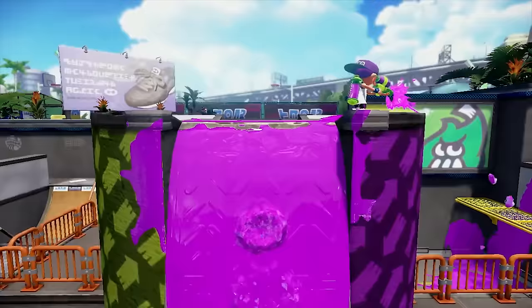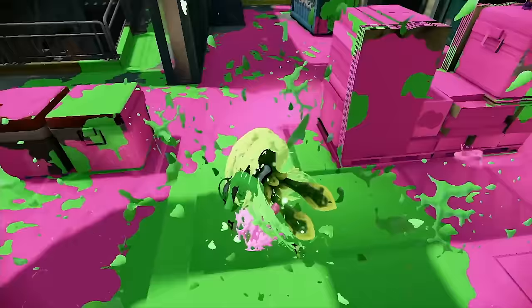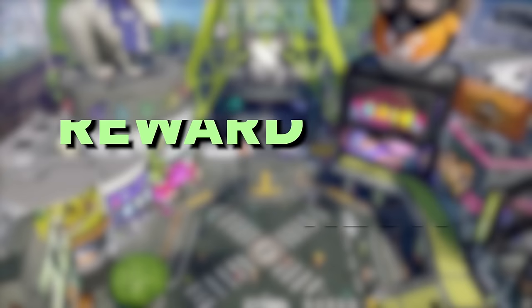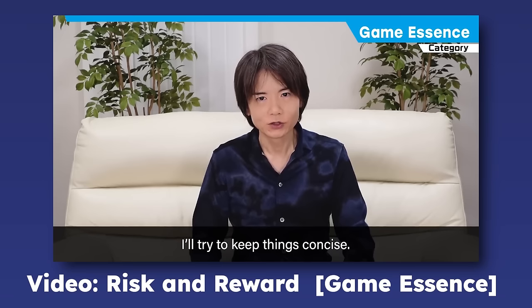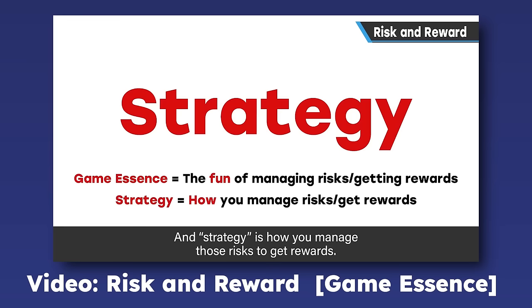Before Splatoon was single-player, it was multiplayer. Following that trend, I'd like to first look at why Splatoon is even fun in the first place. For a game to be a game, there has to be an objective and there has to be an obstacle. There is a reward that can only be earned through a certain amount of risk — a push and pull between the game and the player that builds and releases tension. On his YouTube channel about game design, Masahiro Sakurai, creator of Kirby and Super Smash Bros., refers to this push and pull as game essence — the fun of managing risks and getting rewards. Strategy, then, by his definition, is how the player manages risks in order to get rewards.